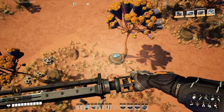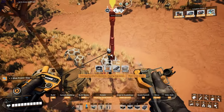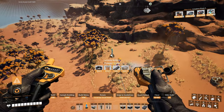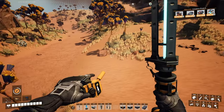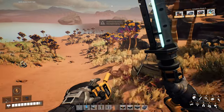Oh, here we go. Don't really need slugs at this point, but if it's available, I'll take it. Hey, there's another slug over there. I'm just gonna run down there without taking damage. Yeah, I just want that slug right there.